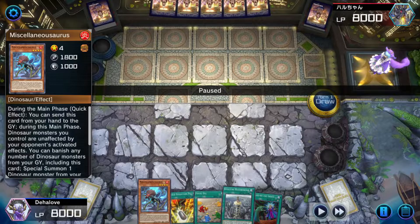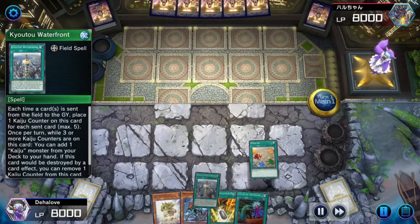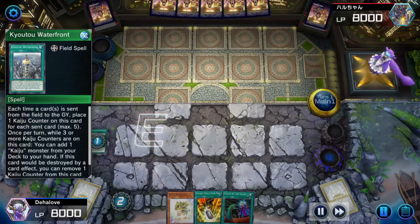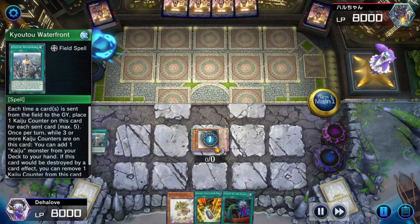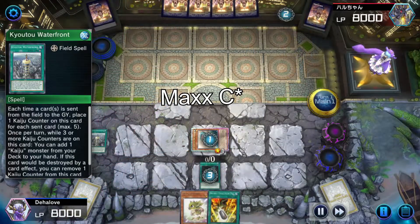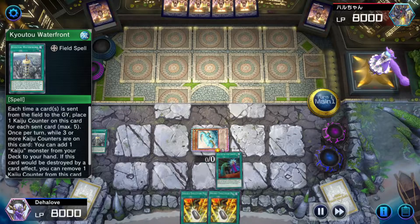We will be using protection, using Fossil Dig to fetch our pieces, and Kyoto Waterfront will get us our Gamma Seal. So we search the Baby, we activate the Waterfront — we want to activate this right away. Using Misk to protect our Dinos for the turn, using its second ability to banish itself for our level 1 to bring Archasaur up, popping the Baby Sarasaurus in our hand, which will then let us summon a Dinosaur. I choose to block the Called by the Grave, because now our Dinos are protected from other hand traps, so this is the highest threat to us.